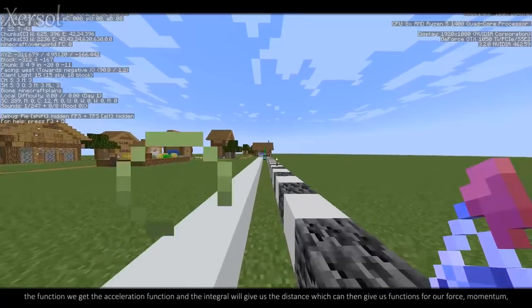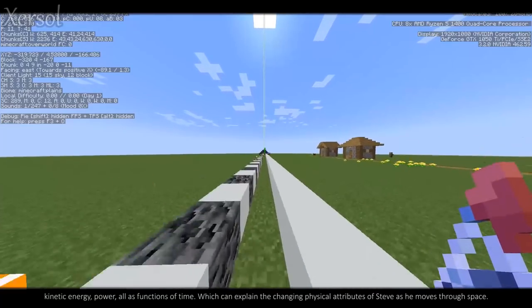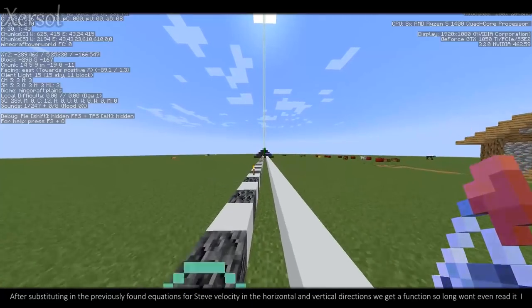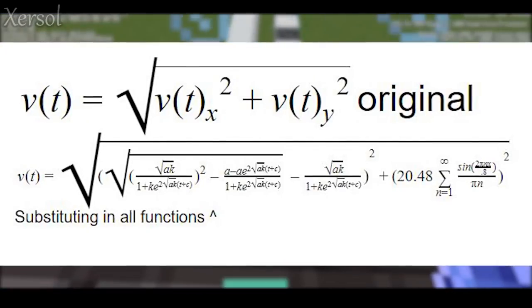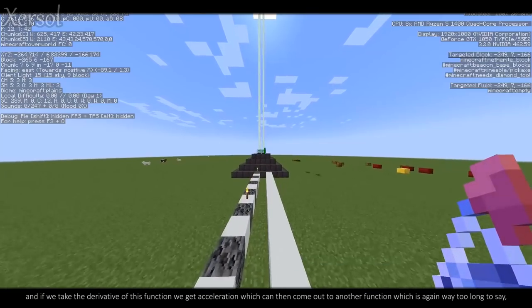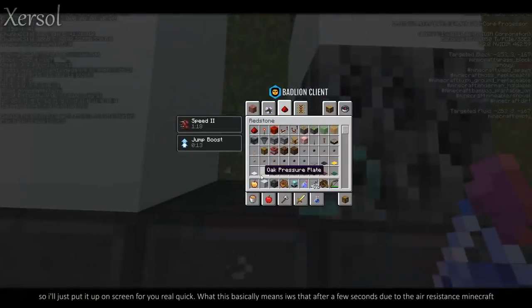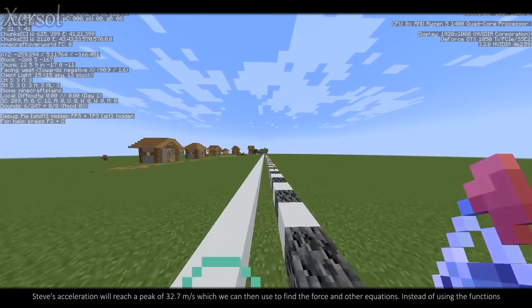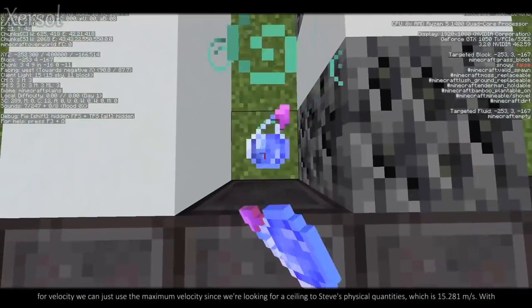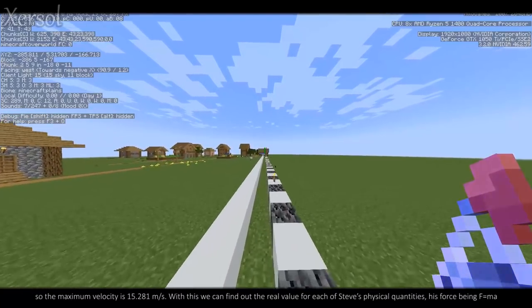With this, if we take the derivative of the function, we get the acceleration function, and the integral gives us the distance, which can then give us functions for force, momentum, kinetic energy, and power — all as functions of time — explaining the changing physical attributes of Steve as he moves through space. After substituting in the equations for Steve's velocity in both directions, we get a function so long I won't even read it. Taking the derivative gives acceleration, which comes out to another function too long to say — I'll just put it up on screen. What this basically means is that after a few seconds due to air resistance, Steve's acceleration will reach a peak of 32.7 meters per second squared. Using the maximum velocity of 15.281 meters per second, we can find the real value for each of Steve's physical quantities.